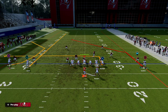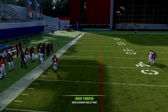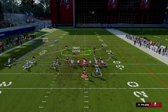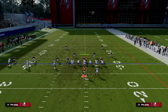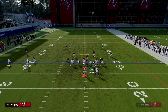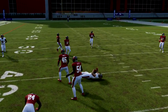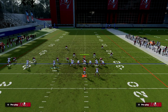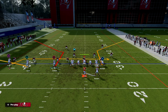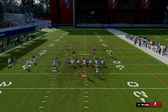This play spaces the field really well, especially if you want to take advantage of the C-route against man — it's one of the best man beaters in the game. They have to over-adjust to stop that route, which opens everything else. Even against a zone with an in-route, it takes a little more time to develop but you can hit it on a hard flat for 7 to 10 yards.